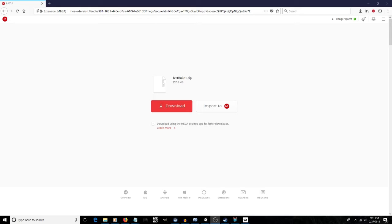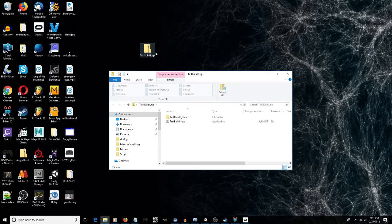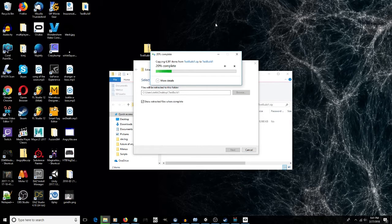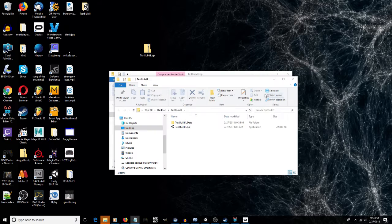Once you follow the link it will take you to a download screen on Mega. Just click to download — that'll take a minute or two. Once you have the zip file, open it up and extract your files to wherever you want. I'm just going to put them on my desktop here. Then once they've extracted, go ahead and click on the exe file.